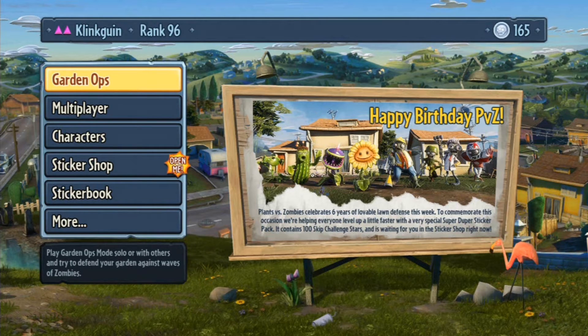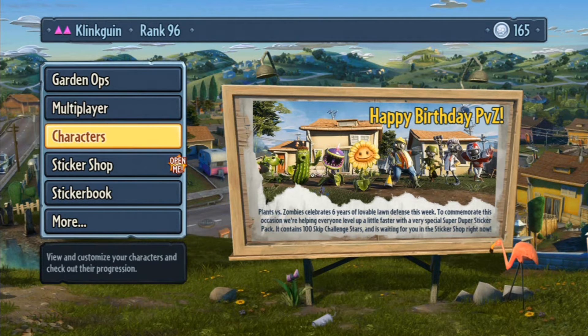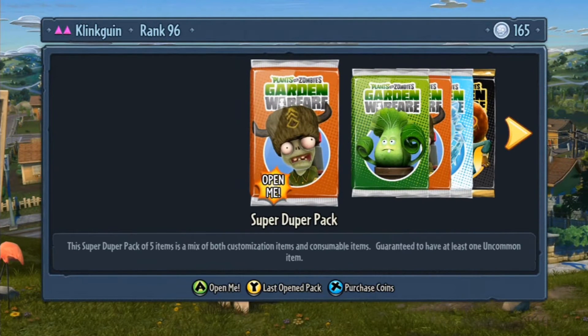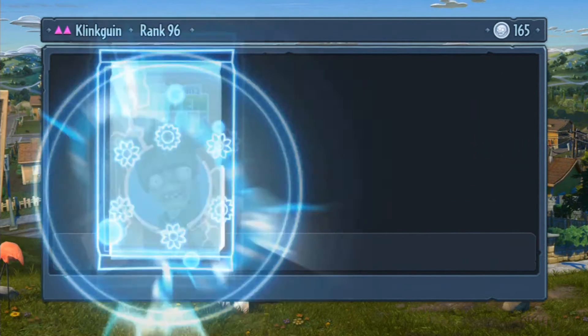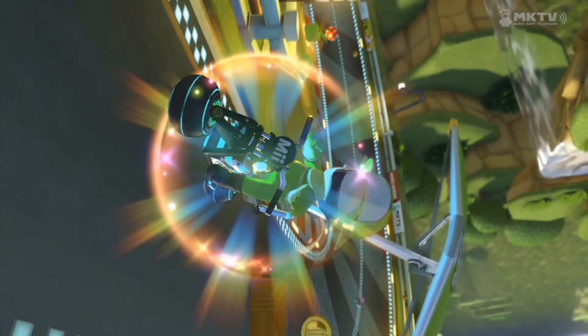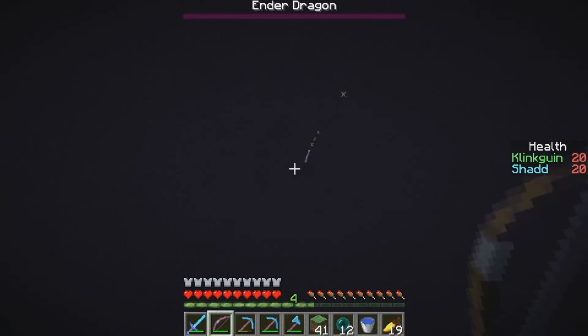In this video I'm just going to be playing some Gardens and Graveyards, but first we have a sticker pack to open because everyone gets a hundred skip challenge stars. It's really awesome of PopCap to give that to us because it was their birthday yesterday. So let's just open this pack up — boom, that's really cool!